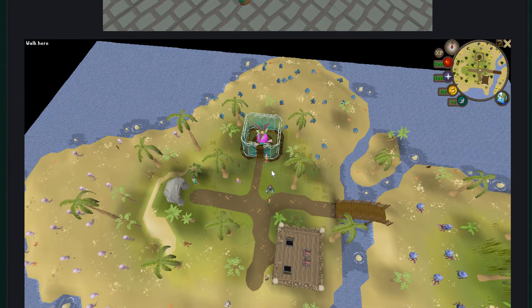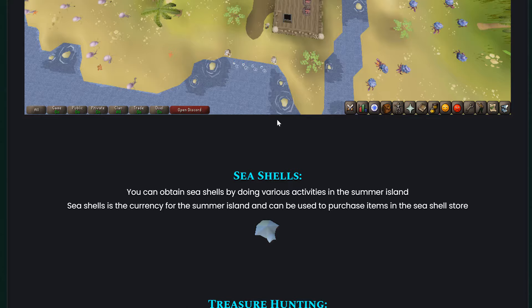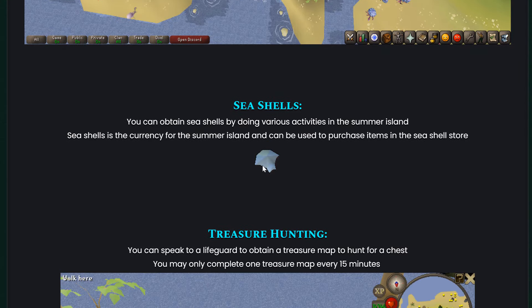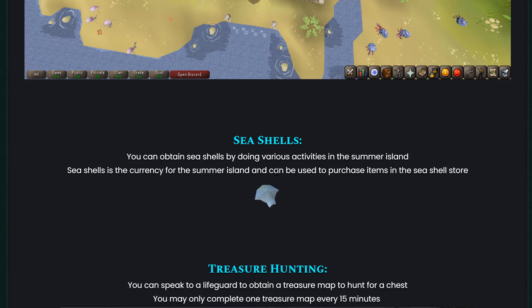This is what the area looks like — a lot of cool NPCs right here. Damn, it looks so good. Seashells are the currency, and you can buy some items from the store with seashells. That's pretty damn nice.